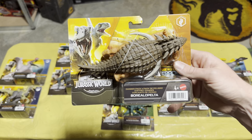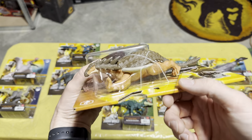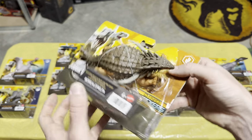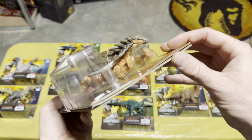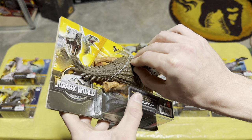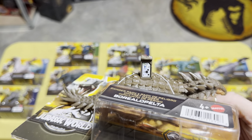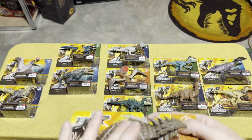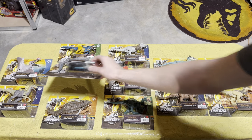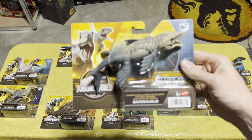Wave 3 of the Danger Packs — first up is one of my favorites, the Borealopelta. It's kind of like an ankylosaurus but not quite — similar look but with really cool armor plating. It looks really nice. And of course let's get that scan code — add that one to your Facts app.